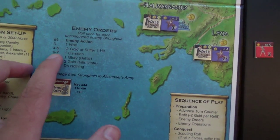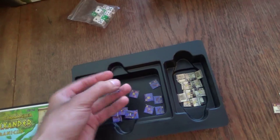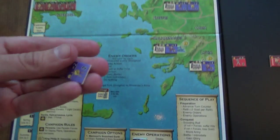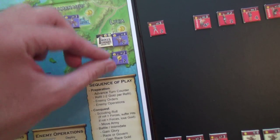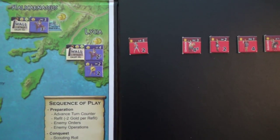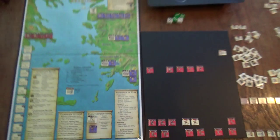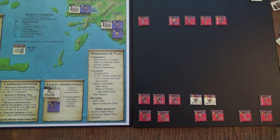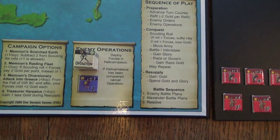Looking away while drawing for Lycia - that's another regular infantry unit. So Lycia now has a force of a light cavalry and one infantry unit. Then we get to the next step which is enemy operations - we draw one of these operation tokens.